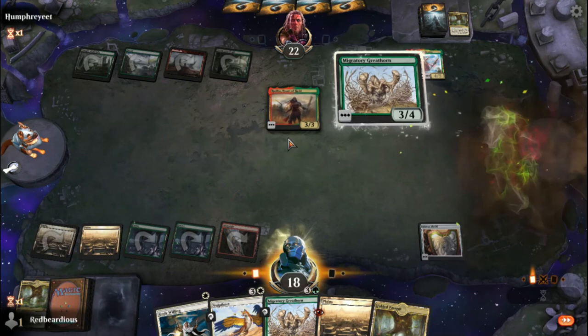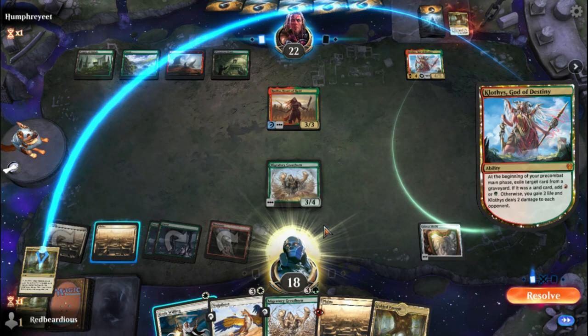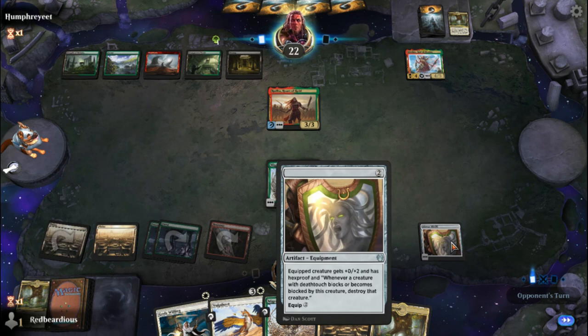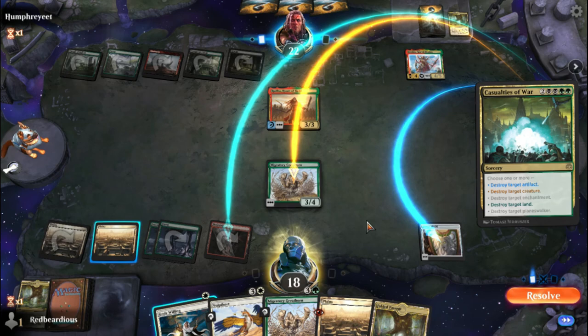Klothys does a lot of graveyard play so we're going to take quite a bit of damage, but hopefully we can get going in a minute. We'll grab another green since we're not drawing any red cards. We'll go ahead and do our Great Horn to play in case they try to sneak in some damage — we've got that one white open just in case we want to give our Great Horn protection.